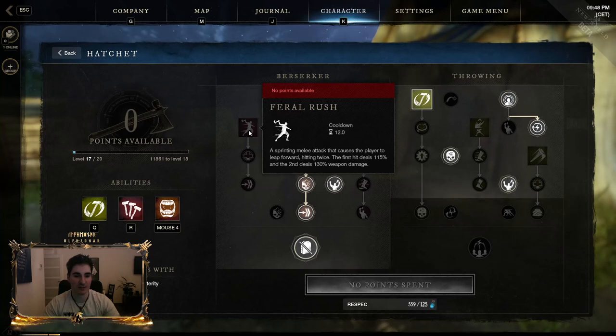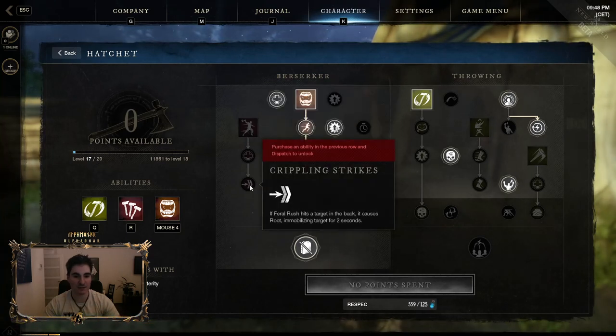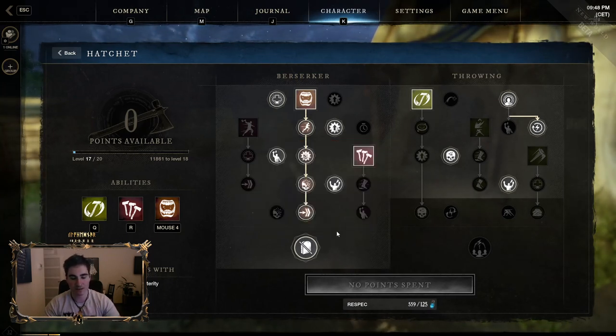Fatal Rush will be good and give it end game, especially this perk right here. The root is probably one of the best CCs in the game — it works better than stun because you break stun with one hit, but root still stays on the target. So first, max out Berserker tree to get Defy Death.